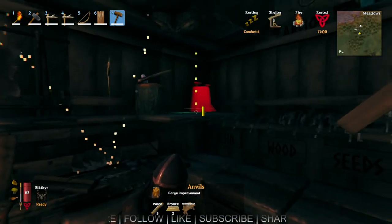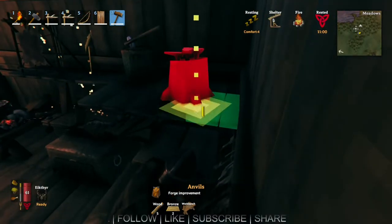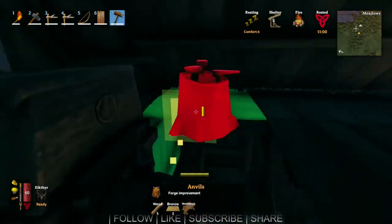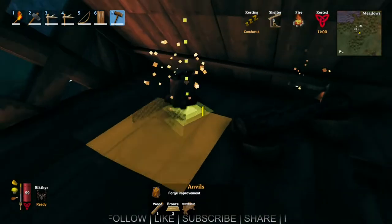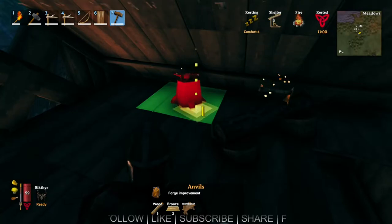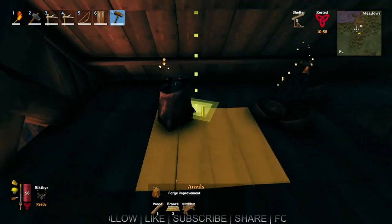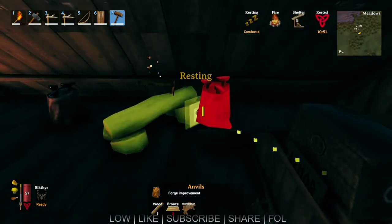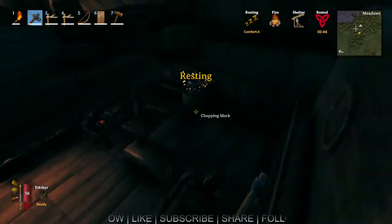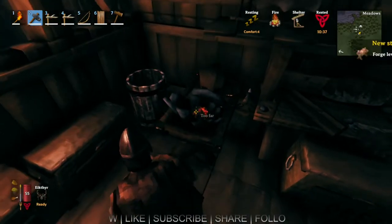The anvil doesn't want to fit either. Can I get up the ladder? I guess I could put it up here. I don't know if it's going to work - needs more space. You don't interact with it directly. Forge level three - okay, so that did work!